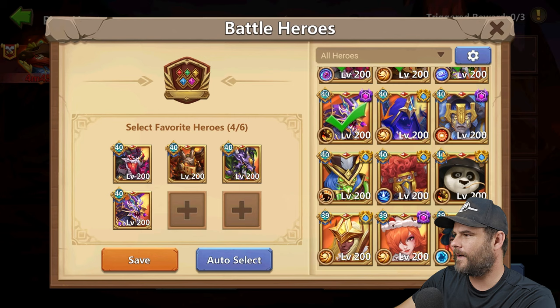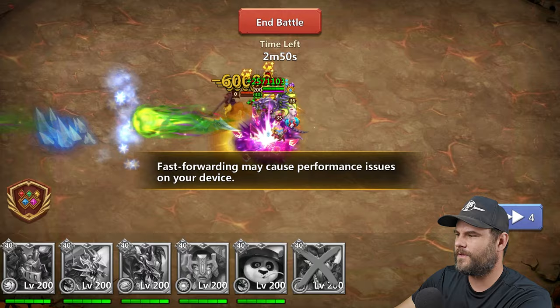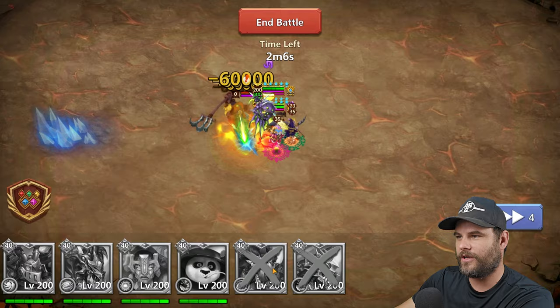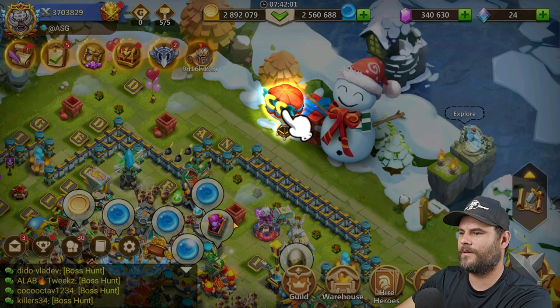I'm going to select this team and throw Evil Eye and Poe in. Now you can go and fight. I don't think the boss has that much life — I did it on my free-to-play account and did fairly well. This time I'm not doing well at all; it's not a proper setup for this boss. But we did get him — boss hunt completed, victory! The rewards weren't that great, and then boss hunt disappears.